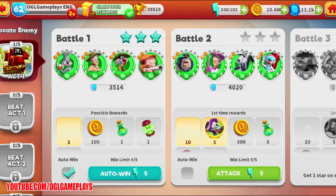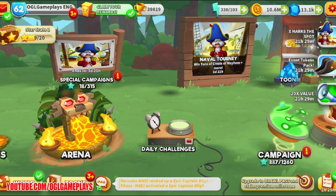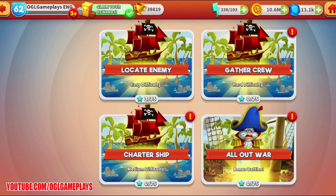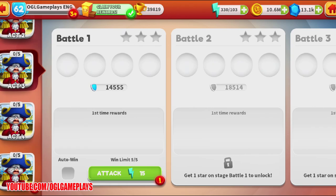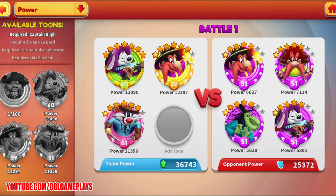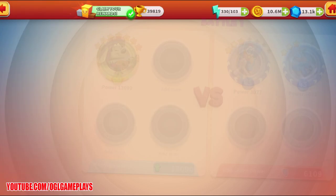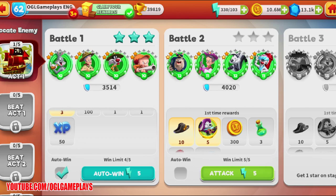The All-Out War campaign has all acts open from the start — those are bonus battles. The other three campaigns require opening previous acts. Most of them will require us to have Captain Bly, so we need to get him from the other campaigns and exchanges first.